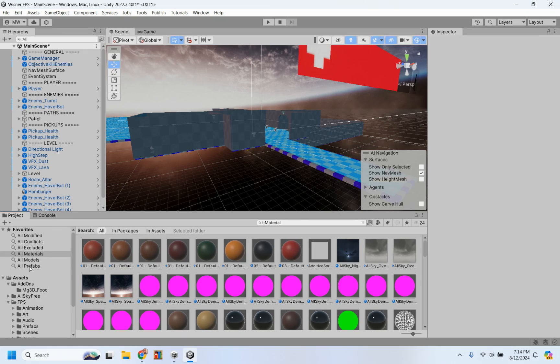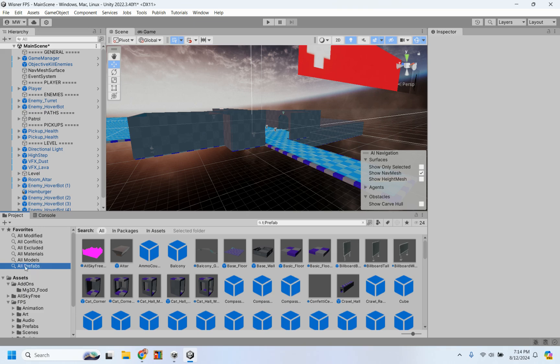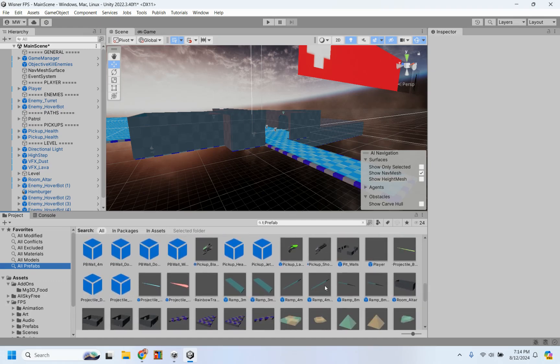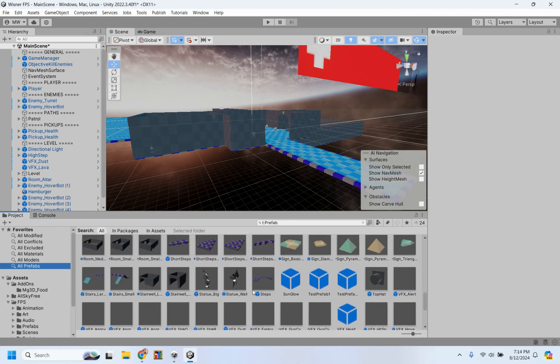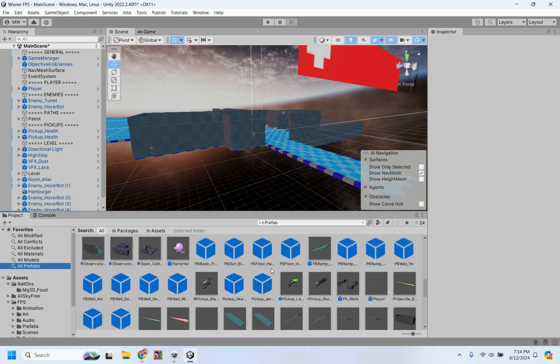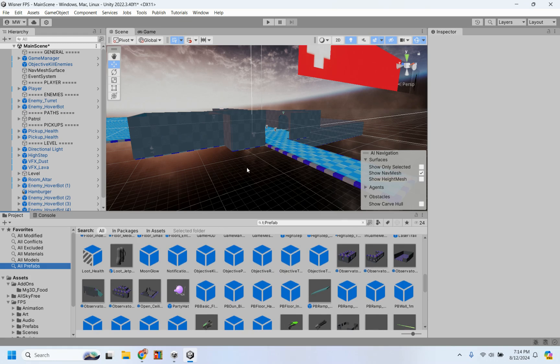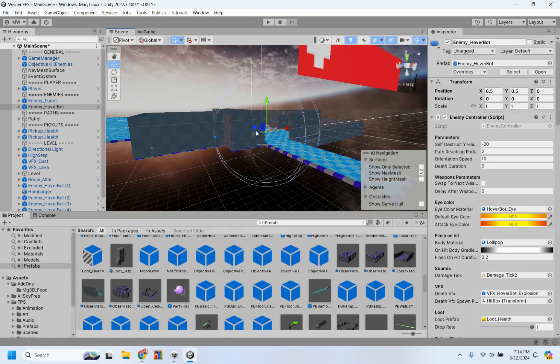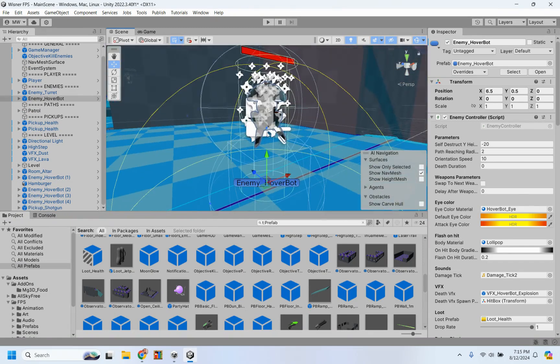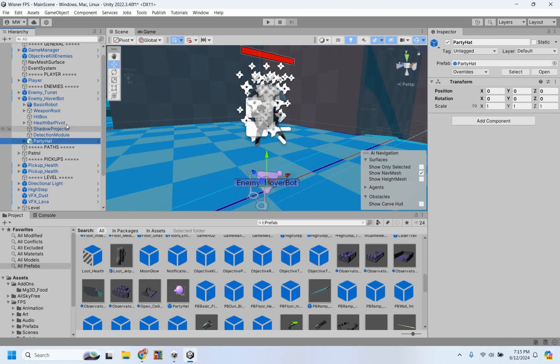For other things you may have downloaded, just go to all prefabs — that's the easiest way to find stuff. In the all prefabs section, you will find everything that's already been pre-made. There's stairs, ramps, even a wizard hat and party hat. I think the hats were designed to change the enemies. So if I felt like being silly with one of these enemies, I could give him a hat. I'm going to give this enemy bot a party hat — I dragged and dropped it onto the name Enemy Hover Bot.